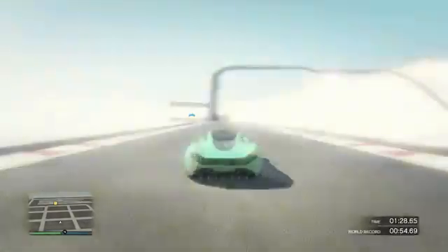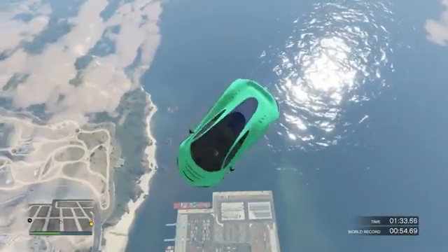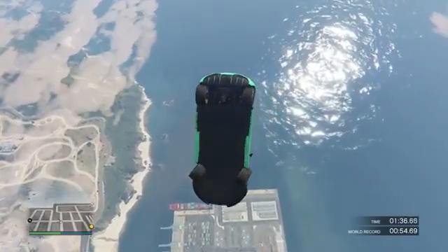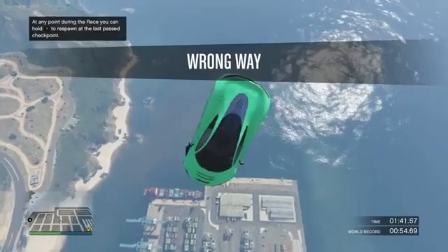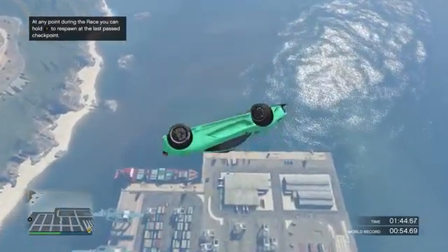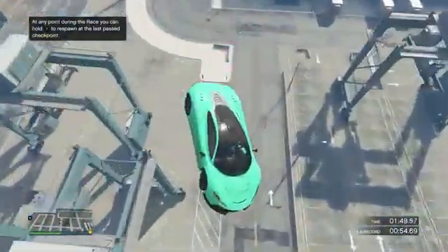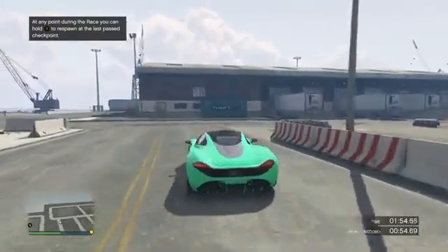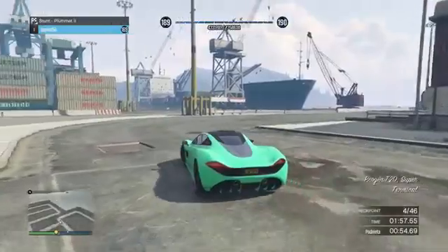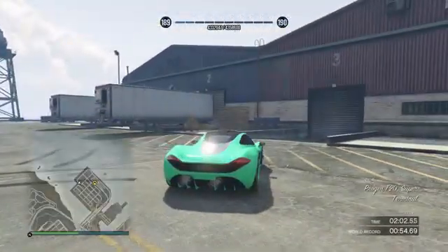Then you guys just want to respawn and do the exact same thing - just drive off the edge again. Make sure you do as many spins as you can. Once this adds up, it actually adds up to a lot of RP. If you guys do this 20 to 30 times, then you finish the race and get like an extra 3 or 4 thousand for finishing the race, plus a playlist bonus RP as well. If it stops working after 20 tries, you can just finish the race and start it again - that's why it's a playlist.